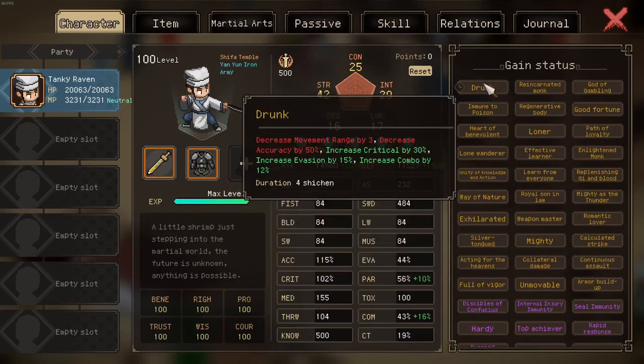What does the drunk effect do? It increases your evasion, combo, and crit chance while decreasing other things.